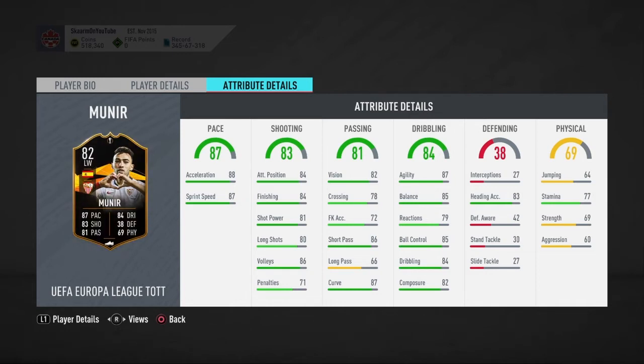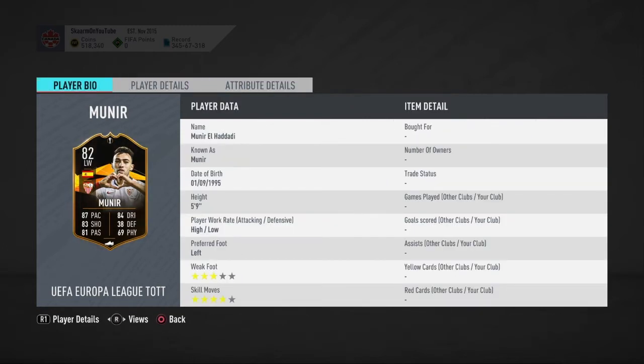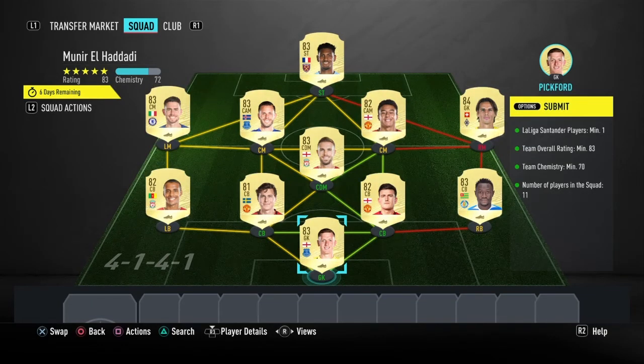Into the dribbling, nothing too wrong there either — reactions could be a little higher, but apart from that dribbling is great. Into defending, the only stat that really matters for an attacker would be heading accuracy; he has 83 for that stat. Into physicality, he has 64 jumping, 77 stamina, and 69 strength, so overall a decent looking card, not the absolute greatest.